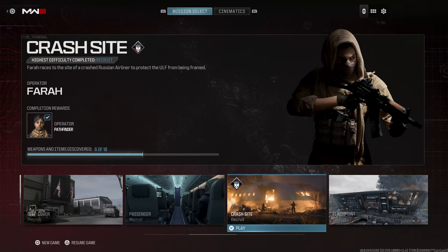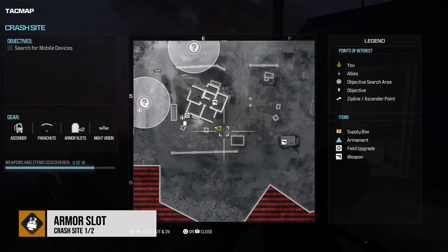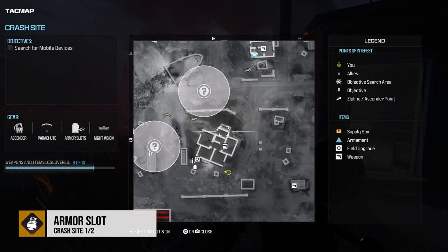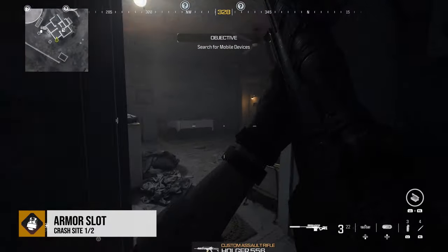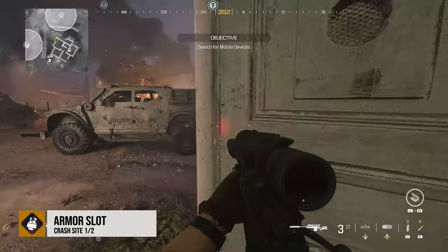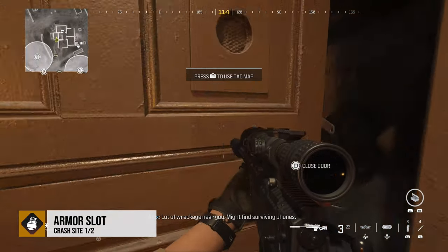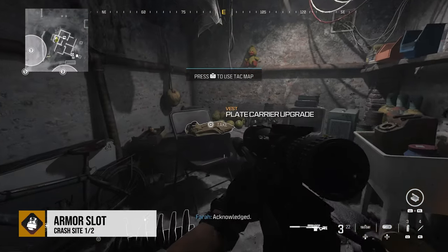We're going to move on to Crash Site. The first one we're going to get is going to be in the first big house that you come to kind of on the left-hand side, and it's going to be in the side room. I'll go through the house so no one sees me, then swing around and go inside this door where we're going to find the armor slot. And there it is — you can actually see it.